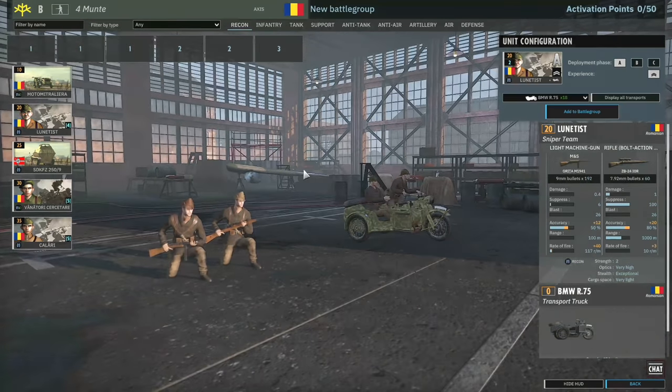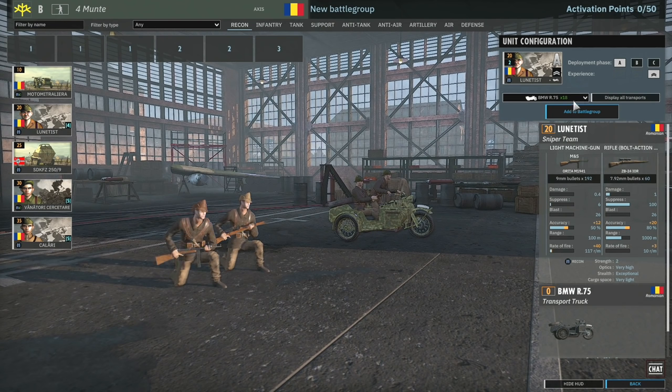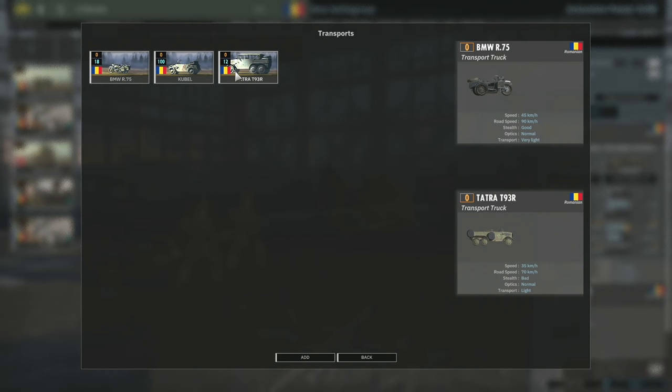Then we have the Lunatist - these are your standard two-man sniper squads. You've got two, four and six available through A, B and C. No exciting transports this time around, just the standard Tatra as opposed to the one with the cool AT gun on the back. I would recommend bringing them in with the motorcycles - that's the fastest vehicle if you want to bring them.